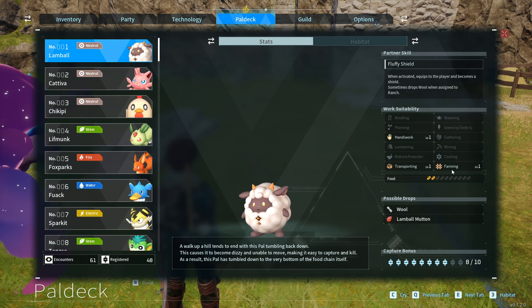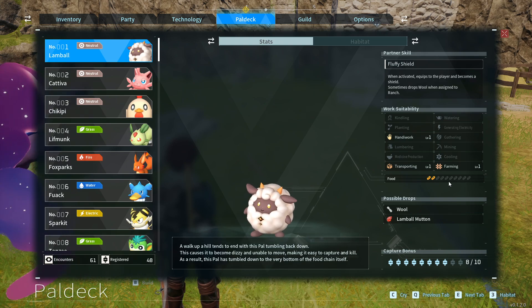Farming: as mentioned earlier, it sometimes drops wool when assigned to the ranch. Its food requirements are minimal compared to pals we will discuss later.